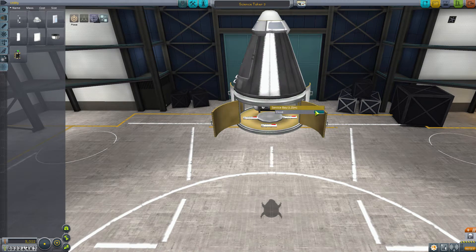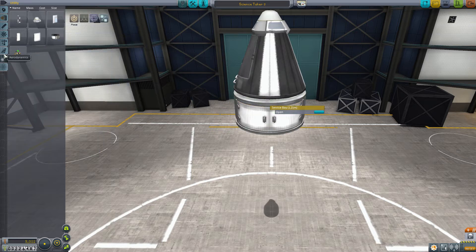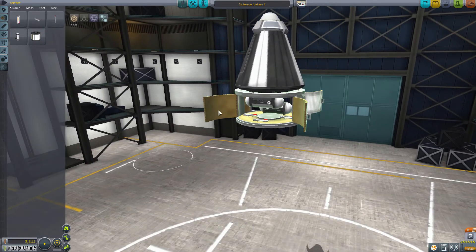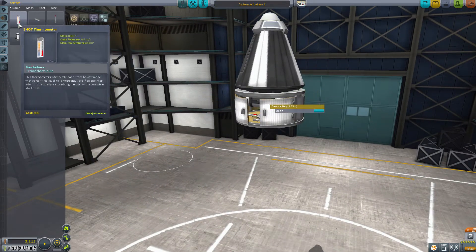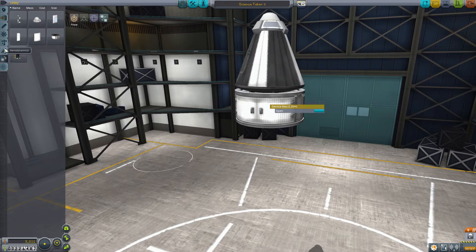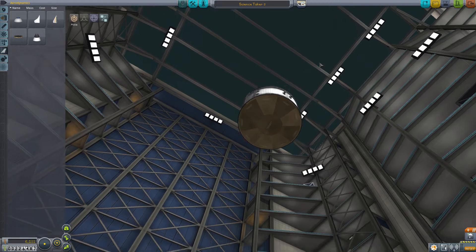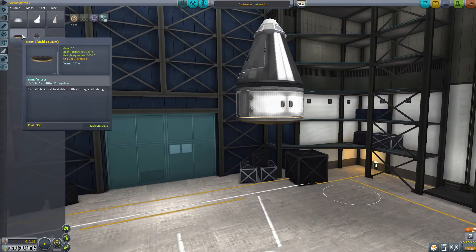Let's just close this up then. We'll just take that for now. I'll take another goo as well, just in case. I'll put it underneath here. There we go, so we've got two bits of goo now. Right, I've got a heat shield on - I've got to definitely remember that. Because we're probably going to come into the atmosphere very, very fast coming back from the moon. We'll try not to, but you never know.